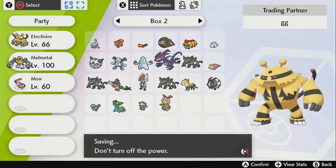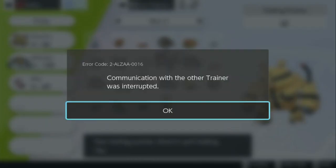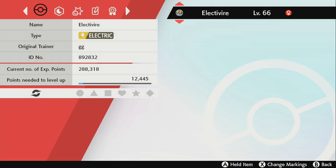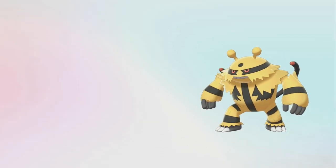As long as you have the Electirizer, which I showed you where to get on the map in the Crown Tundra, you should be good. It's located on the side of a puddle — it's literally right there, you can't miss it. It looks just like a Poké Ball. That's basically it! If you guys enjoyed this video or found it helpful, feel free to like, share, and subscribe if you're new to the channel. See you guys in the next video, peace out!